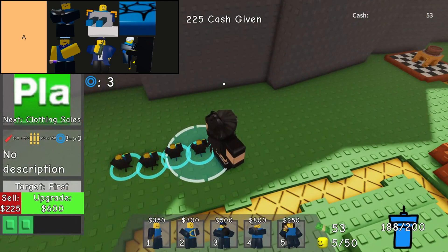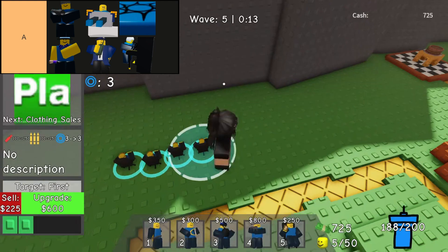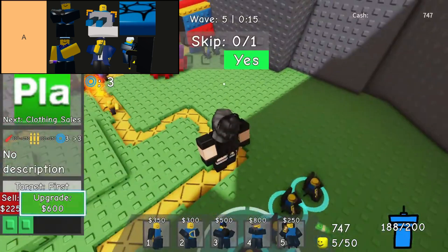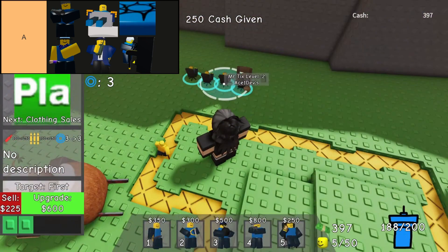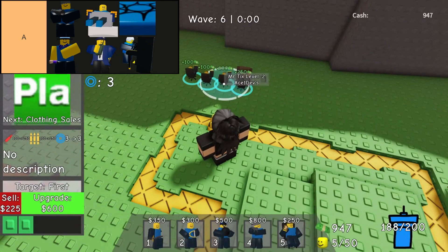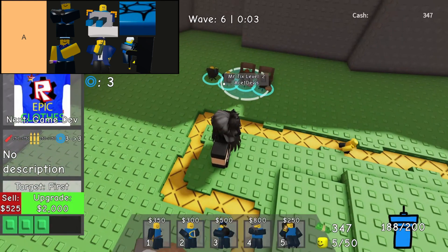Spawn tower stands out as a formidable asset on the battlefield. Positioned strategically along enemy paths, it continuously summons units that bolster your defenses and overwhelm adversaries. While its ability to spawn extra allies proves invaluable in repelling waves of attackers, its high upgrade costs demand careful resource management. This tower not only enhances your defensive capabilities significantly, but also underscores the importance of tactical placement and economic efficiency in achieving victory.